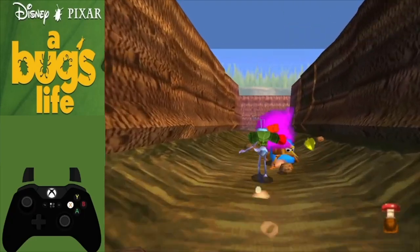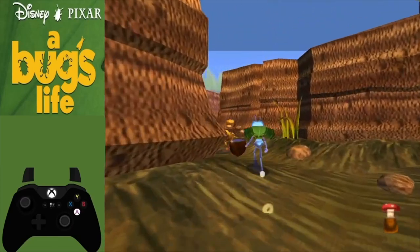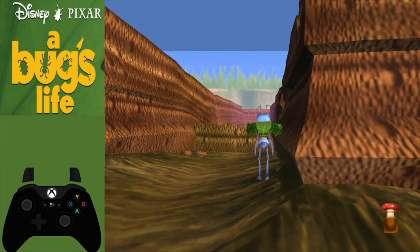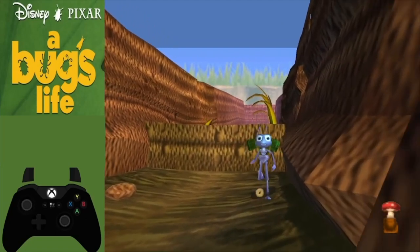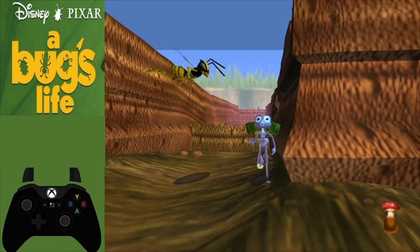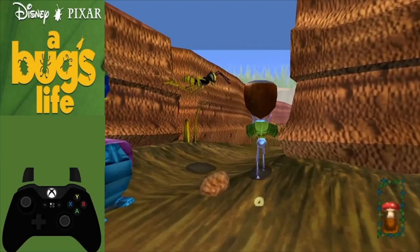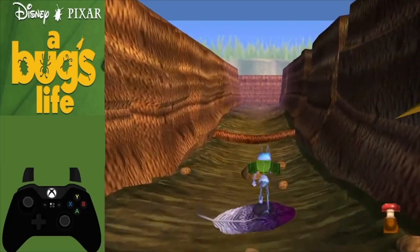Run forward and at this first intersection make a left. I like to butt bomb around corners in case there are enemies in the way. At this first point, our first skip occurs — we're going to hug the wall, jump and move a little left to get to the top of the cliff. There's a little jut in the wall right here — around this point you want to jump, move a little left, then jump and butt bomb up the cliff. If you struggle with it, you can grab the seed, carry it over, throw it, crack it open, and jump up to the top of the cliff. After that, keep moving forward.